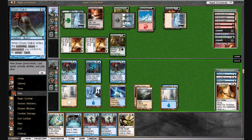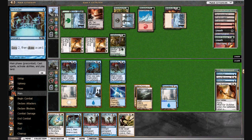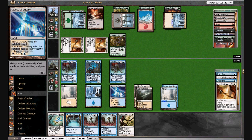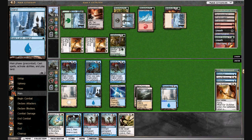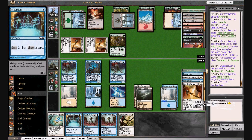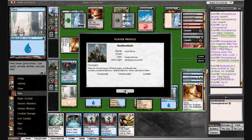We have seven mana, so we can Journey, Blink, Journey again — that's six mana — and we still have mana for Preordain. I think we want to do that. A Scred does kind of screw our plans up a little bit. I'm going to check my connection because right now I'm not sure what's going on. I'm going to pause the video and we'll come right back.